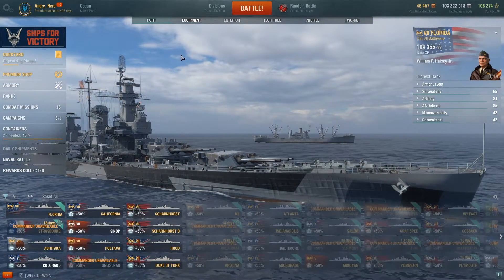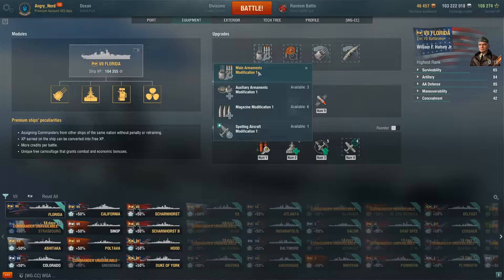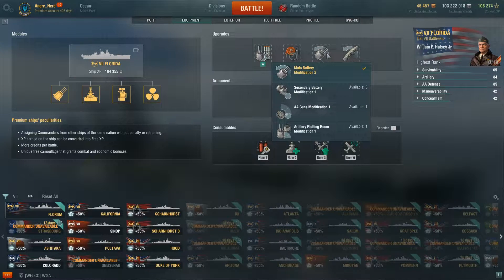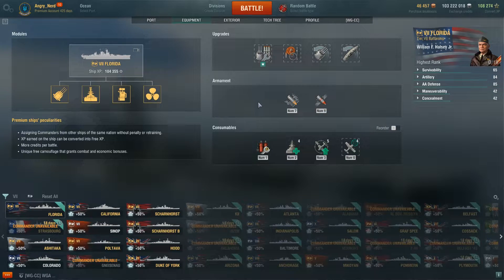The Florida is a premium ship, so it comes fully modified. For upgrades: slot one, I took main armaments modification — you don't want one of your turrets knocked out, that's one third of your firepower with only four guns per turret. Slot two, damage control modification. Slot three, main battery modification. Slot four, steering gears. The armament: this ship has HE and AP shells.